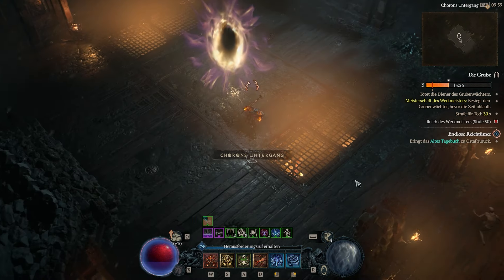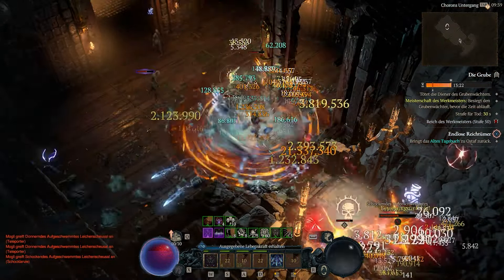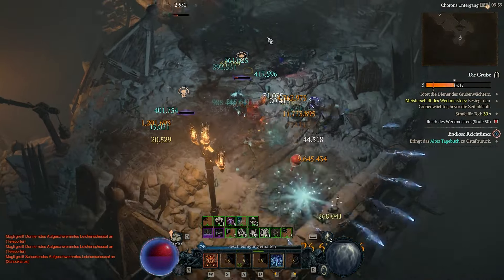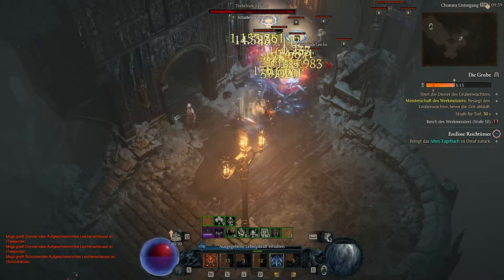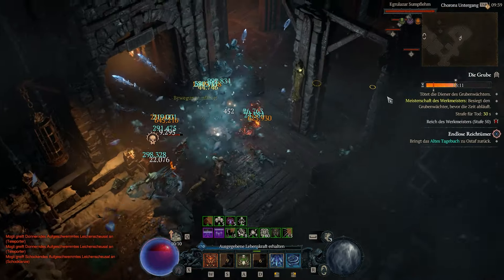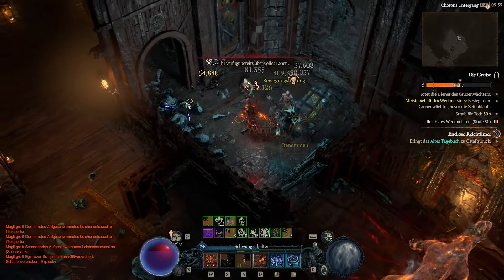Now we want to make the best out of the staff's unique effect while minimizing its downsides. Hits that trigger at full resource are incredibly strong — stronger than in my previous build. All the hits that recharge your Vigor, however, are quite weak. They get no damage bonus, but instead suffer a 30% reduction.